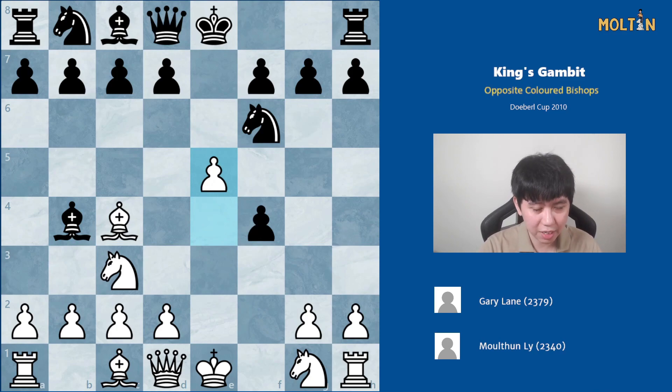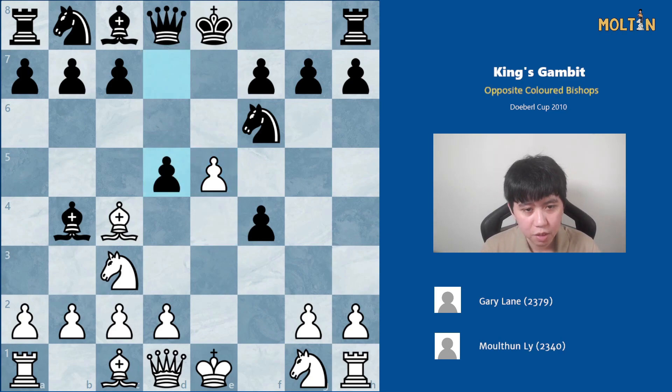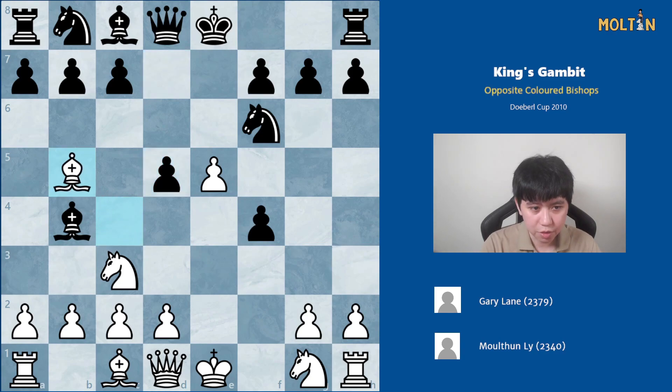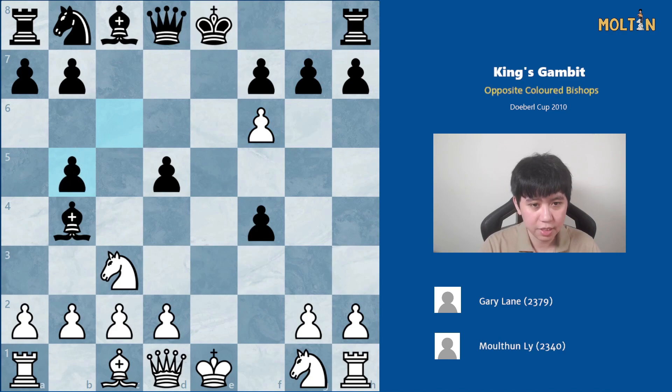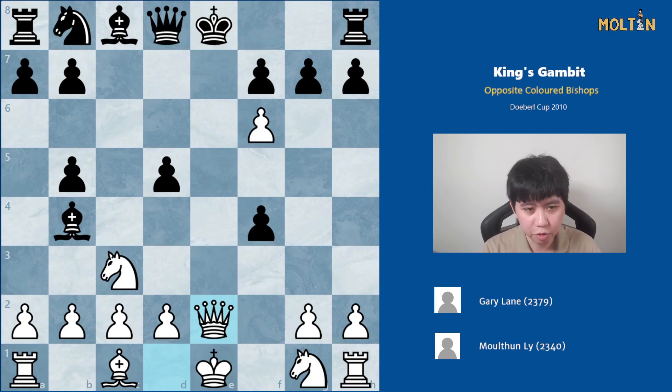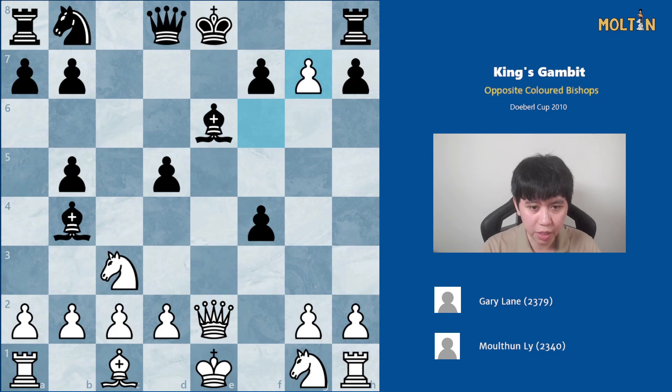After pawn to e5, the knight has no good retreat squares in this position, so black has to counter in the center with pawn to d5, which is a common counter in most e4-e5 variations and good to keep in mind. Here Bb5 check is very helpful because when black plays c6 or blocks the check, at least the pawn structure will be somewhat damaged. I took, pawn takes, and I played Qe2 check to sort of disrupt black's development in this position. Black played the move bishop to e6 and I took here to stop castling. Rook goes across and Nf3, Nc6.